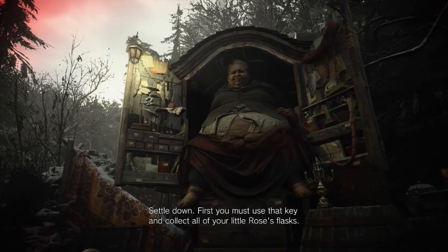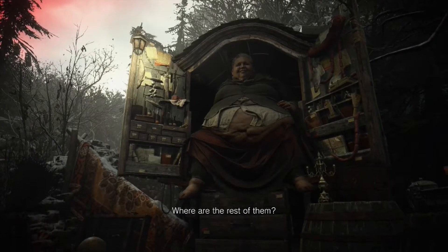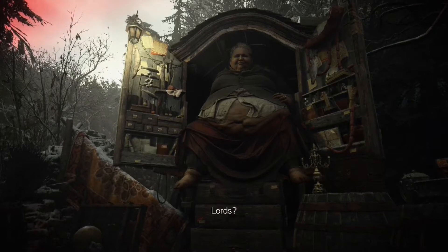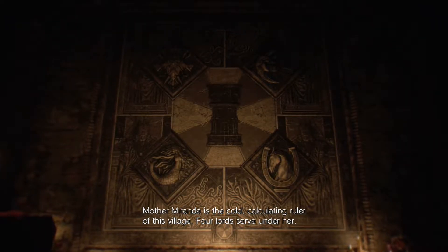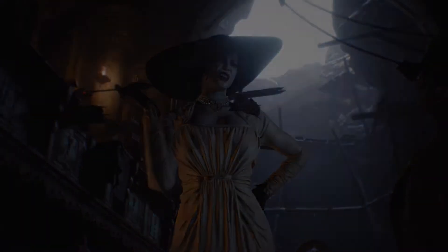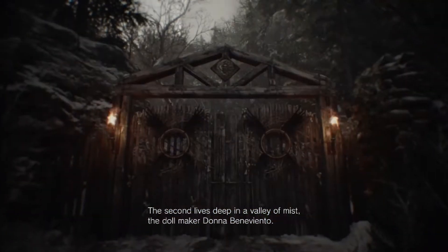How was it? Did you learn anything? I found these feathers. Now tell me how to fix this like you said you would. Settle down. First, you must use that key and collect all of your little roses flasks. Where are the rest of them? There are four in total. You have the one, and the other lords have the rest. Lords? Mother Miranda is the cold, calculating ruler of this village. Four lords serve under her. The first you've already met, the Lady Dimitrescu.